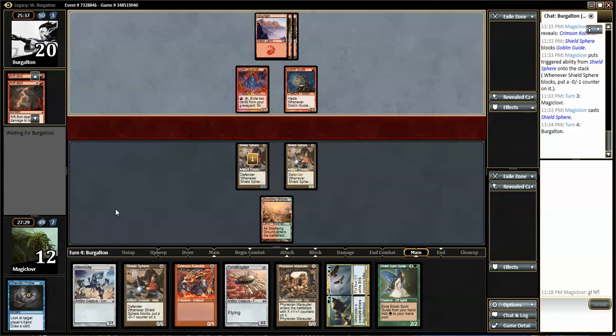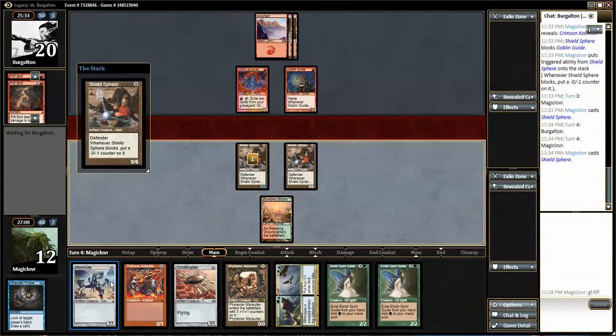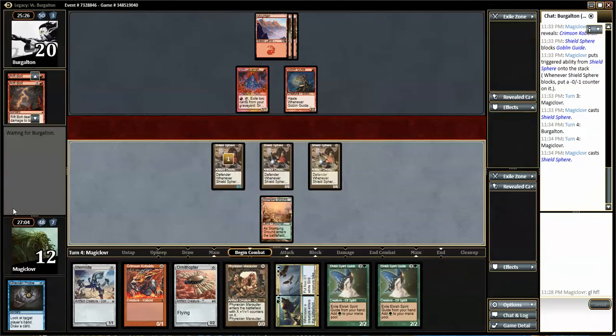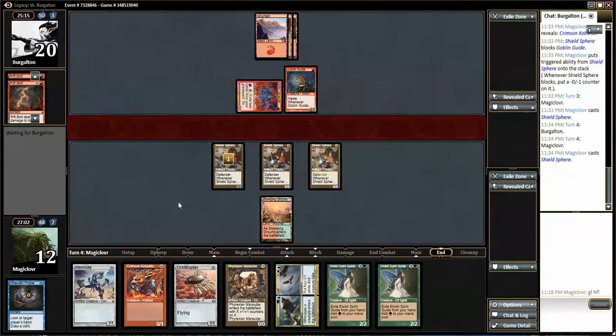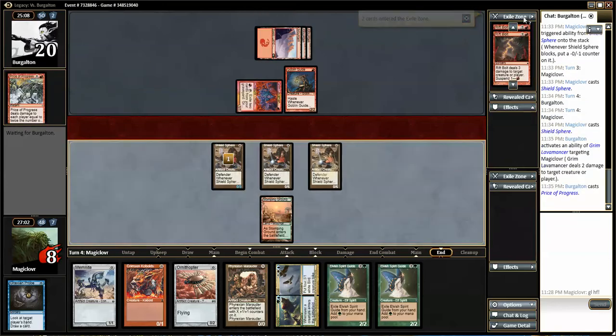Did he accidentally F6 there or something goofy? He didn't attack, he didn't cast anything. I'm going to dump another Shield Sphere out there. Interesting to note - if I draw my Beastmaster's Ascension, there's 3, I can dump my hand. So you're just going to not Lavamancer me at the end of turn? Price - yep, okay.